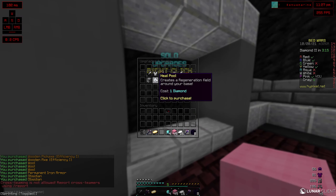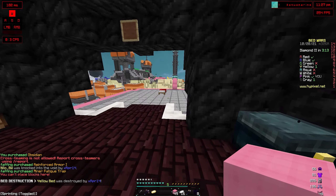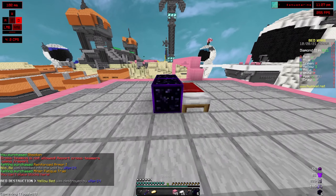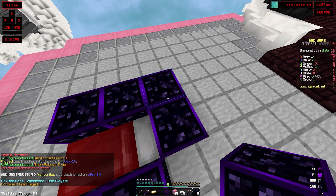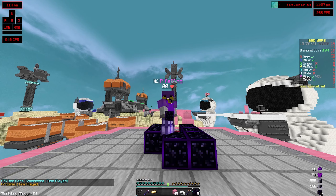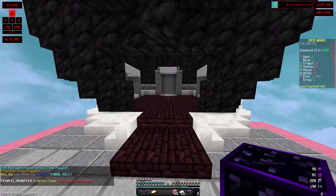I also recommend collecting a lot of diamonds as you want to have an advantage over as many players as possible. A trap is essential if you have obby since you can void if you know someone is at your base. When clutching in solos, use the exact same strategy as doubles — prioritize items you can use to run with, and then get the offense and defense items.